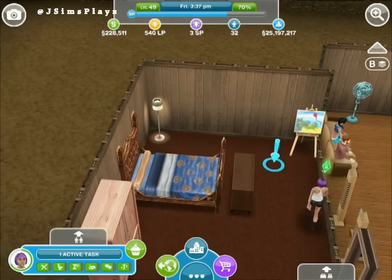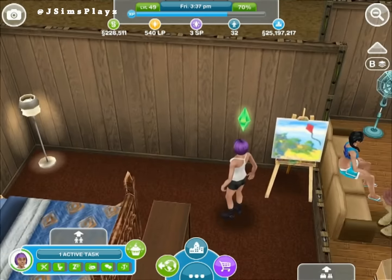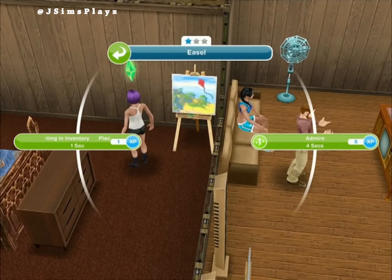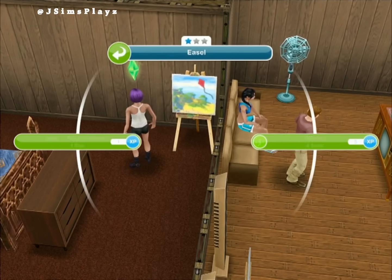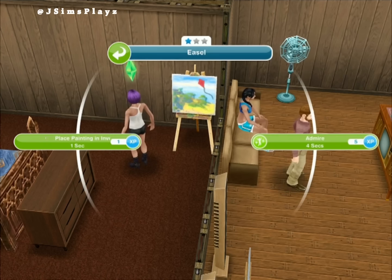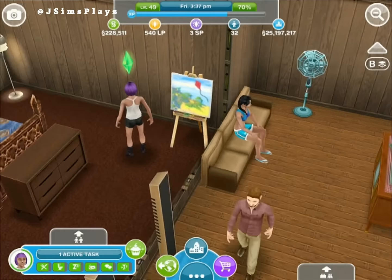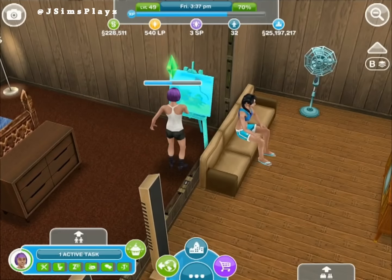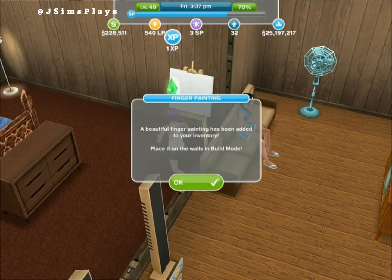There's a love chair, a bed, a wardrobe, and some pictures. Side note: since the baby update, you can now choose to put any completed painting into your inventory, and then either mount it on a wall in build mode or sell it for a few simoleons.